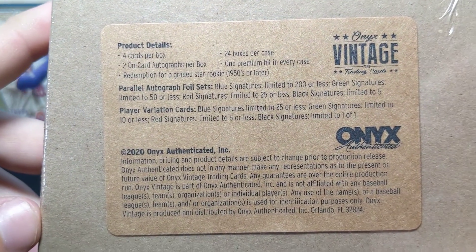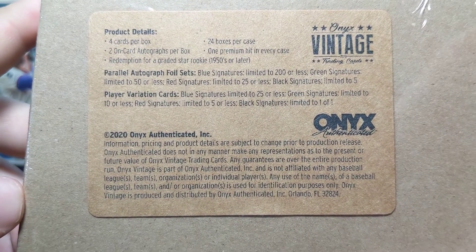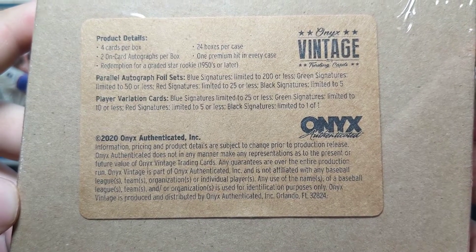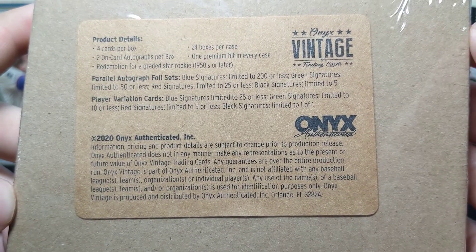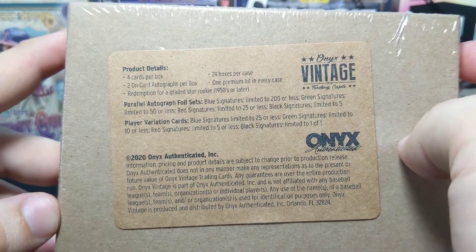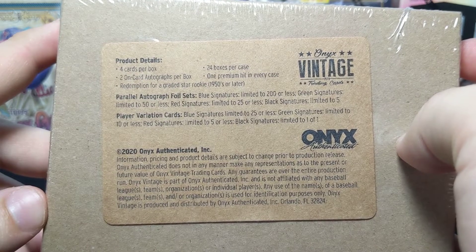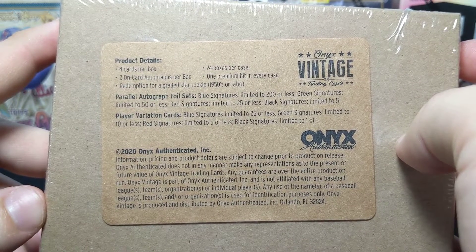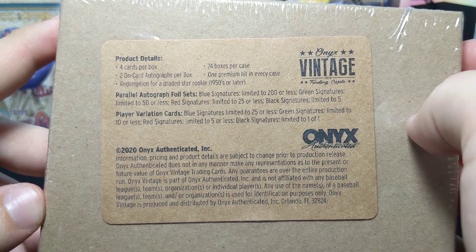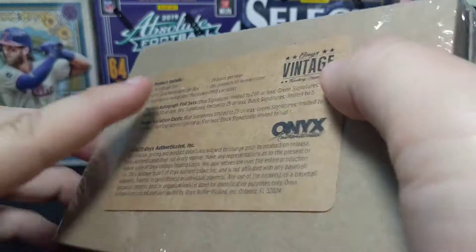The way this works is it's only four cards — you've got two on-card autographs, and then there could be a redemption for a graded star rookie. There are 24 boxes and a premium hit in every case. The foil sets include blue signatures limited to 200, green to 50, red to 25, black to five.